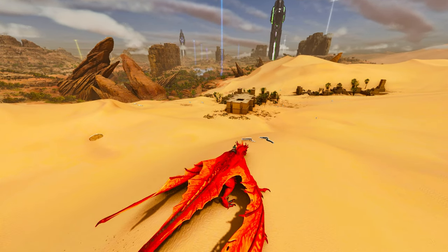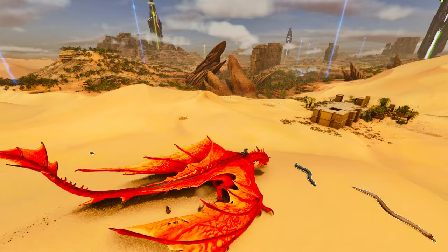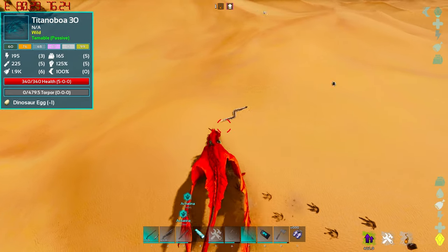Basically all you need is a Wyvern, because every other tame that you could use for this is not nearly as useful. You can get away with any other flyer, but Wyvern is going to be your best friend for this one. So what you want to do is make sure your Wyvern has decent stats on it, because the better the Wyvern, the better your results.